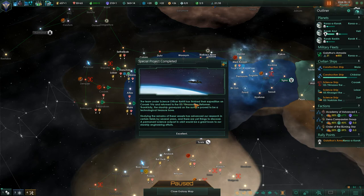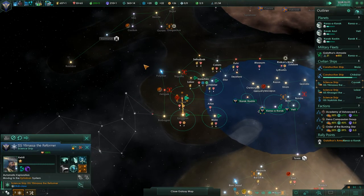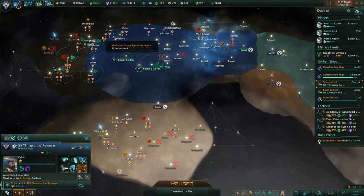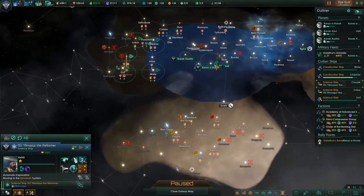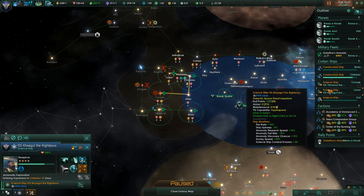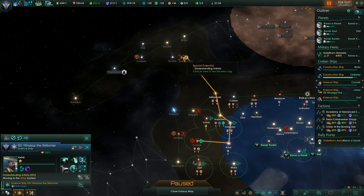The team under Science Officer Ketril has finished their expedition on Kavzek 4A and returned to the ISS Yilamar the Reformer. The starship graveyard on the surface proved to be a technological treasure trove. We gained a load of experience and some extra stuff from the planet, but we didn't gain a ship, which you do sometimes. We are going to end this one here because we are at 30 minutes. I hope you're enjoying it — I know I'm not being massively aggressive yet. However, at some point soon we're probably going to end up in a war. For the time being, I'm just taking my time, trying to build myself up before I expand, because if I expand too quickly my unity and technology will suffer massively. We have a level 5 scientist now, so before I forget, I'm sending him up to research this mission. Thank you very much for watching and I hope you've enjoyed it.